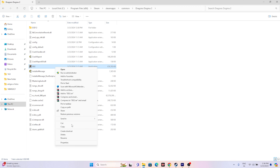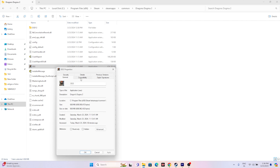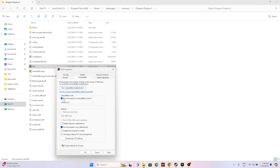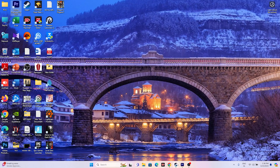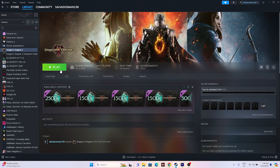If that doesn't work, try running the game in compatibility mode. Right-click the game, go to Show More Options, Properties, then the Compatibility tab, and check 'Run this program in compatibility mode.' Select Windows 7 or Windows 8 — either one can work. Click Apply, then close everything and try launching the game.